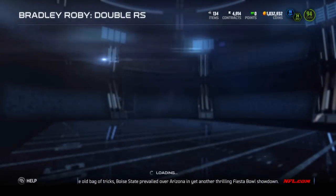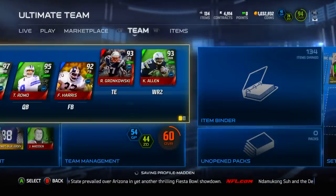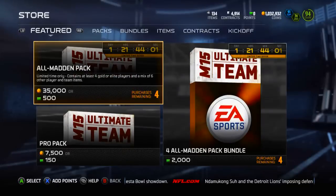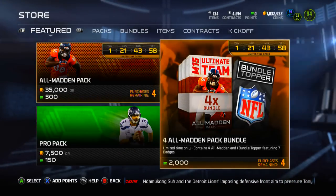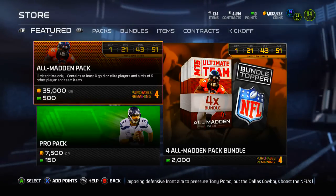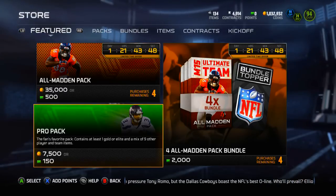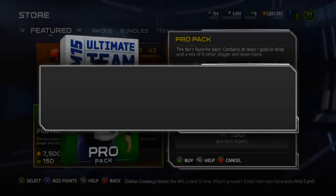He will be a 90 overall cornerback and should be a very nice item with a lot of speed. He's not the tallest at 5'11" but overall should be a pretty solid cornerback. I was thinking about opening All Madden packs for Bradley Roby, but since he is technically a bronze player I don't want to open them. In All Madden packs you get four golds and a mix of six other items, so if you're looking for Bradley Roby I assume he'll take the place of a bronze card.